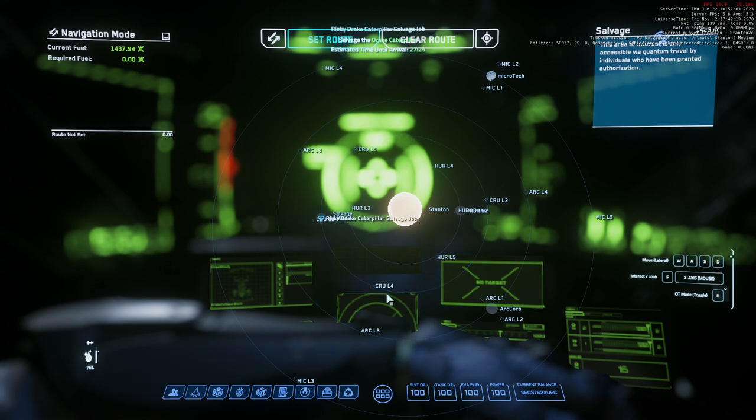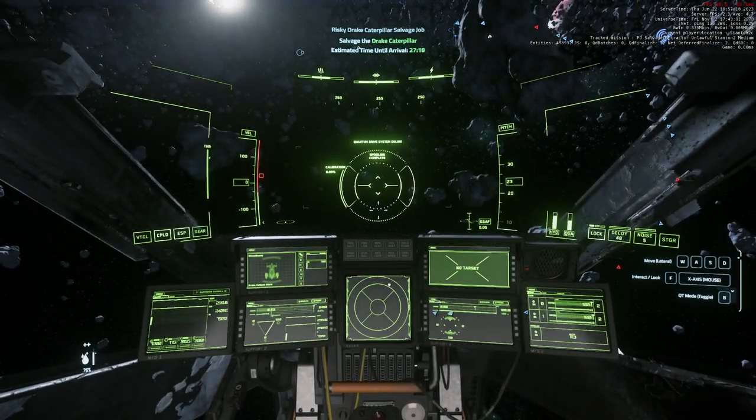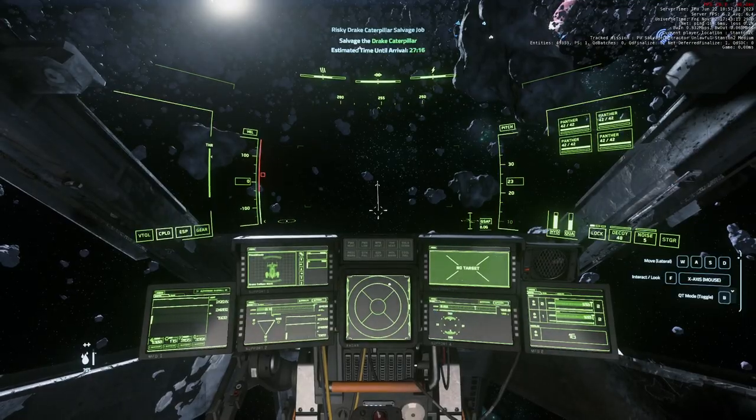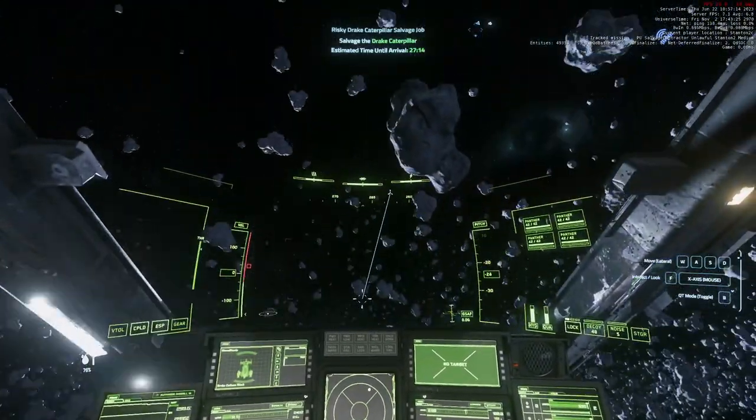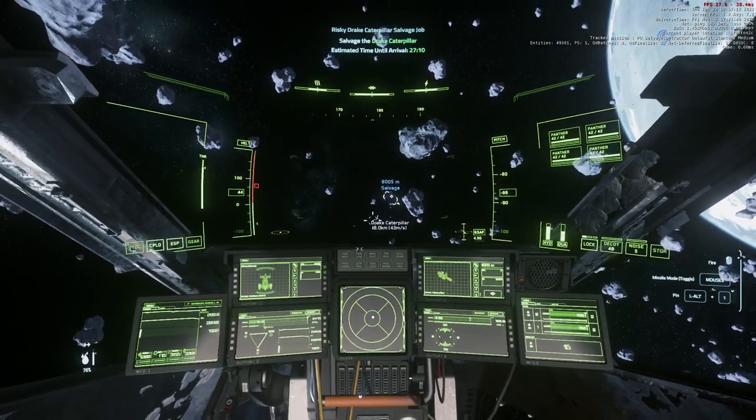Quantanium sells in the TDD which you can do in Crusader — that sells for 25,000. I would do the maze first because it's illegal and you don't want to get caught. So all you're going to do is arrive at a location and look for the marker. As you start to travel towards the marker you can target the ship.